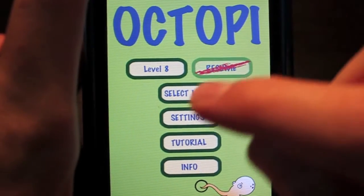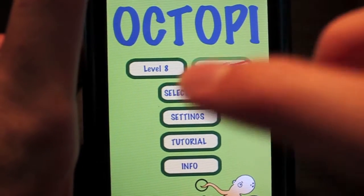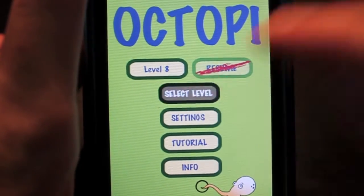There's your Settings where you can adjust different options. Under Select Level, there are at least 11 levels — I'm not sure if there's more. I'm on level 8 right now. This allows you to play the level you're currently on, or of course you can select any level. I'll play level one for you guys to show that it's pretty easy to start with.